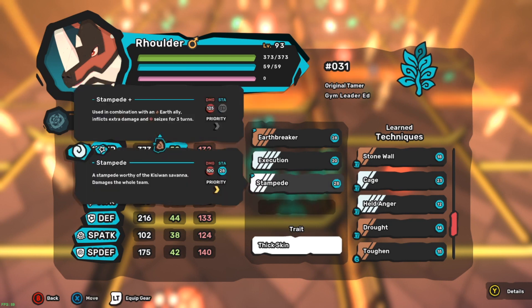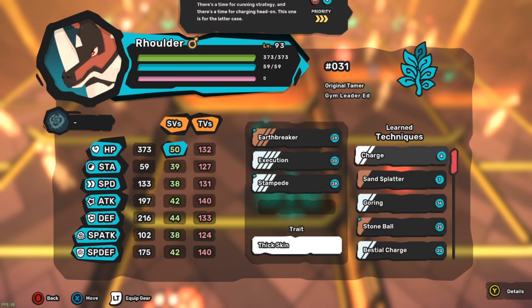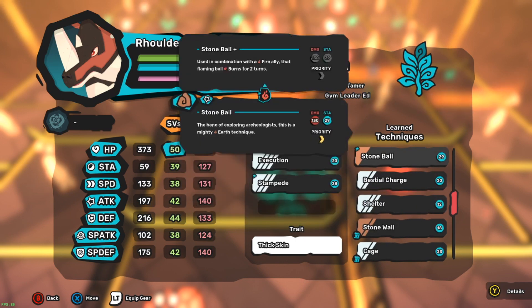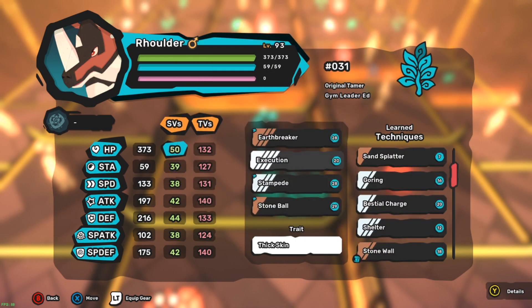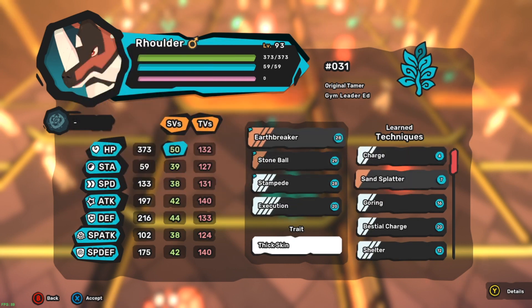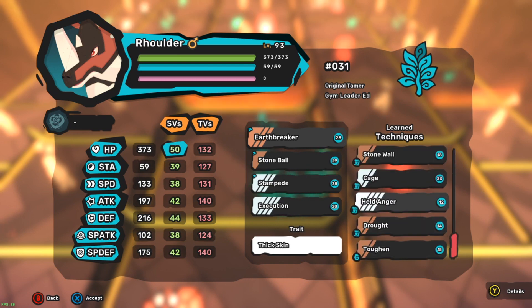Stampede - damages a whole enemy team, pretty good to have. We need a good one-bar attack. I might have too many three-bar attacks. Stone ball - solid. I kind of want execution. Oh, stone ball does a lot of damage. We're gonna get rid of earthbreaker just because I need a two-bar move so I can attack like every turn.